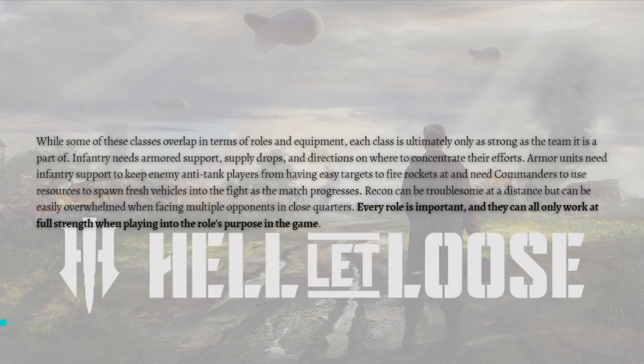While some of these classes overlap in terms of roles and equipment, each class is ultimately only as strong as the team it is a part of. Infantry needs more support, supply drops, and direction on where to concentrate their efforts. Armor units need infantry support to keep enemy anti-tank players at bay, and need commanders to spawn fresh vehicles. Recon can be troublesome at a distance but can be easily overwhelmed in close quarters. Every role is important and they can all only work at full strength when playing into the role's purpose.